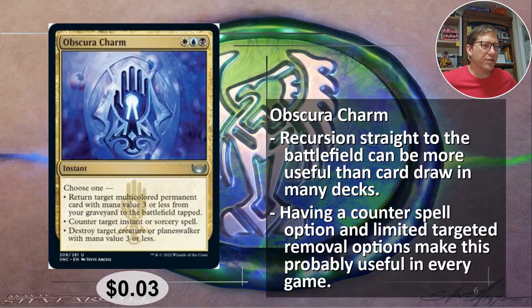Number four: Obscura Charm. This is Esper — white, blue, black, with blue being the main color and white and black being its ally colors. Choose one: return target multicolored permanent card with mana value three or less from your graveyard to the battlefield tapped. That recursion is something you just need in every deck. It does specify it has to be multicolored and mana value three or less, but you're paying three mana to get a three-mana permanent back. There's a whole lot you can do with that, and I think you'll be able to find a use for it. Second mode: counter target instant or sorcery spell. This is expensive for a counterspell — three mana is a bit high — but you also don't have to have two blue open, so maybe that works out nicely.